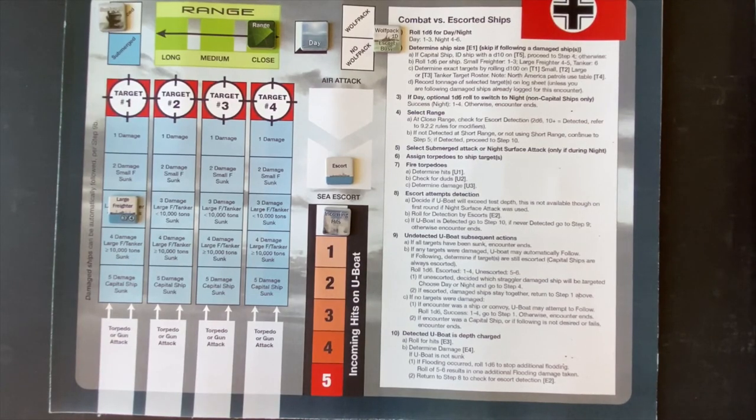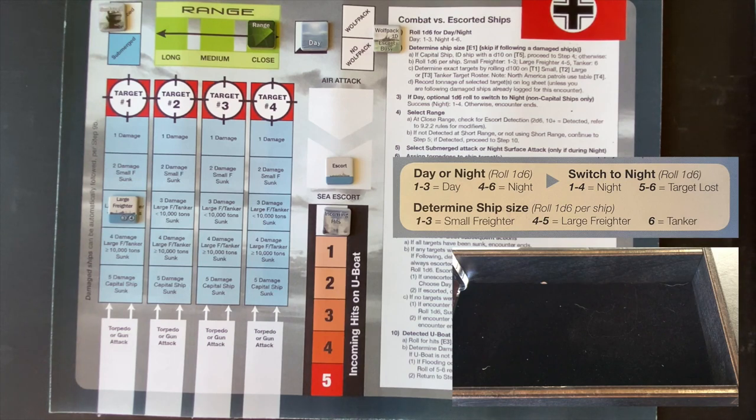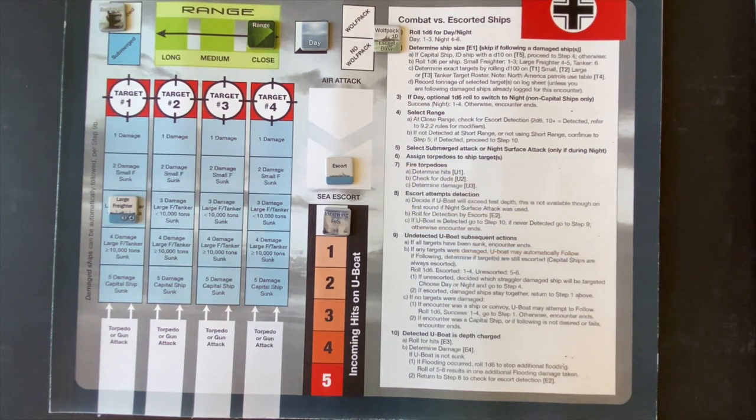Considering this is our first zone and attacking during the day means the escort will detect us more easily, we're going to take the risk and wait for night. On a roll of one through four it shifts to night and we're okay. We roll a six — and that loses us the target. That ends the encounter in this zone. Darn it, that's frustrating.